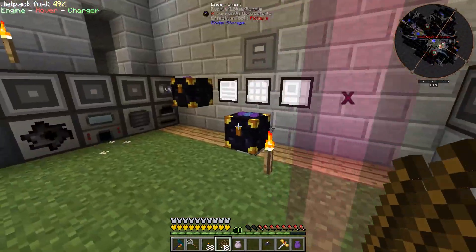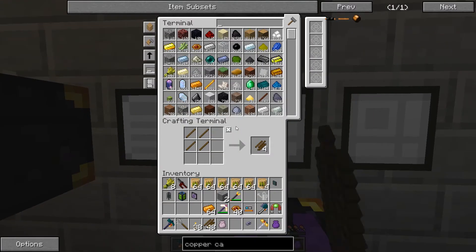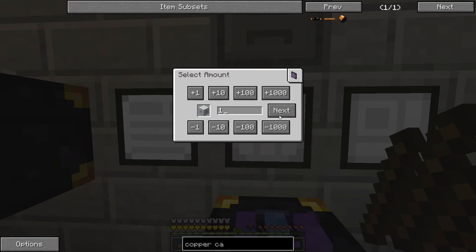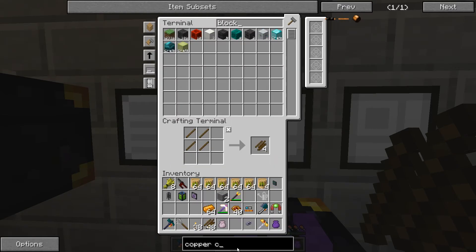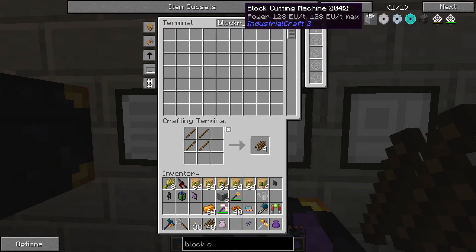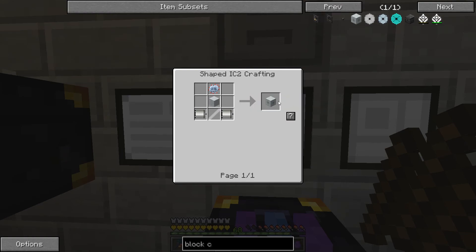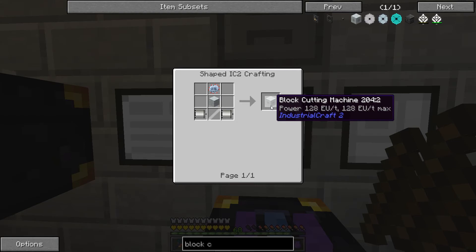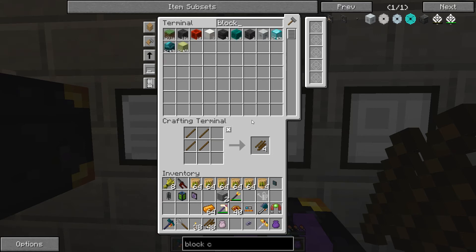But in today's episode, we've got a couple of things I want to do — a couple of exciting things and a couple of things we just need to get done. The first thing we're going to make is a block cutting machine. This guy is something I should have made a long time ago. Let me show you the recipe — I just programmed it into the AE system.